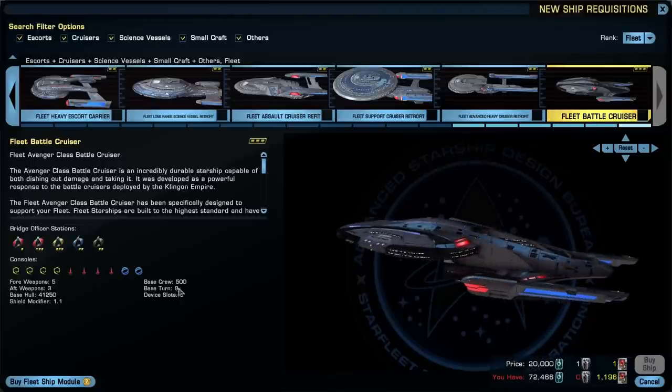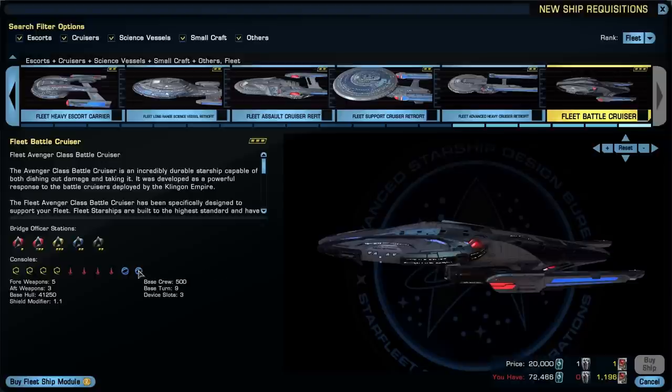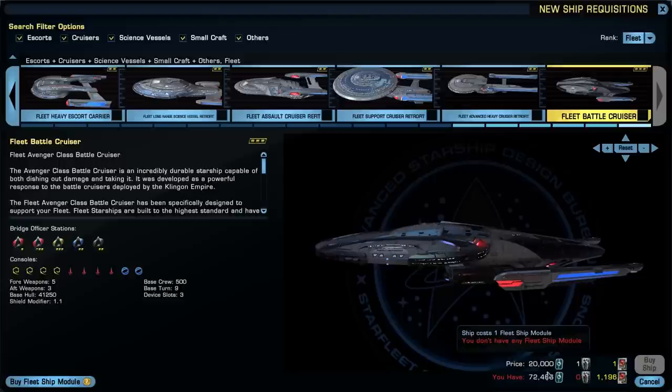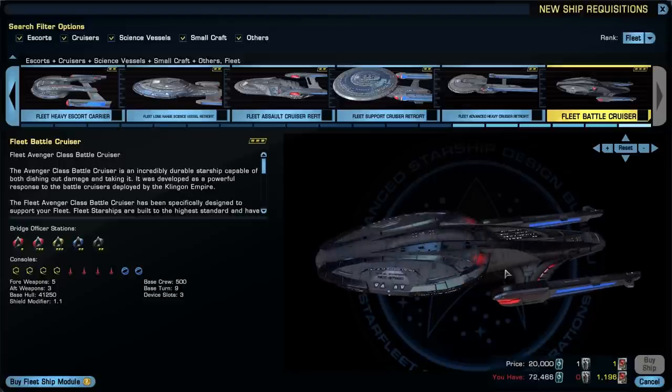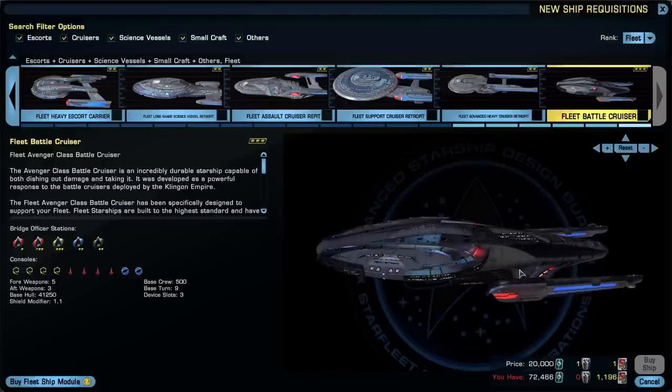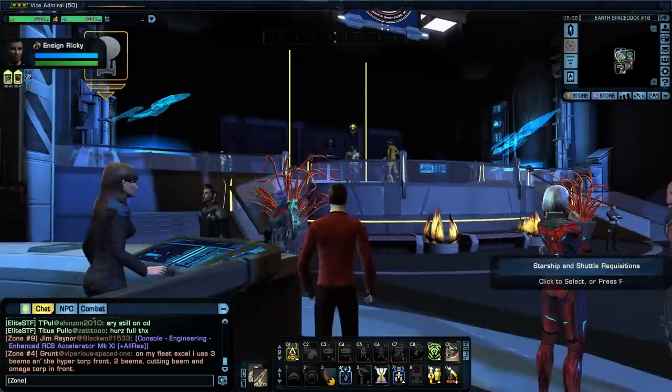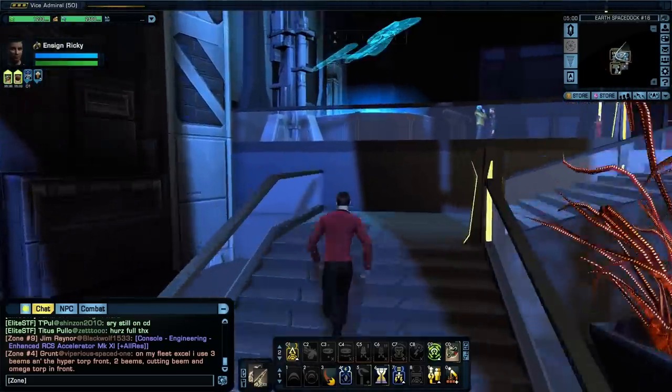You can see the fleet hull is 41,250 instead of 37,500, and it has a shield modifier of 1.1 to boost shield capacity, plus two science console slots versus one on the C-Store version. I cannot afford the fleet version right now — I'd need a ship module and I'm trying to use my fleet credits for other things. I just bought the C-Store version, so that's what we'll use.